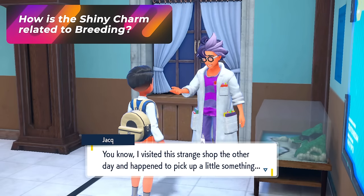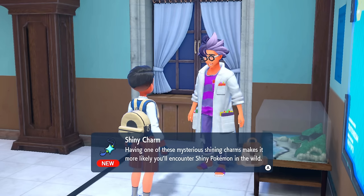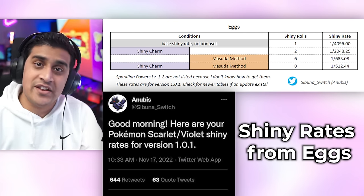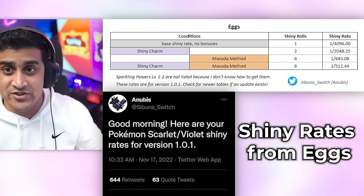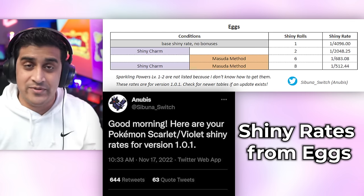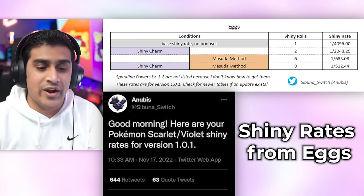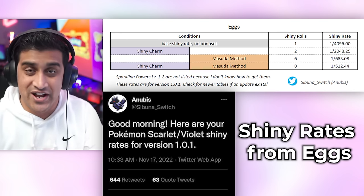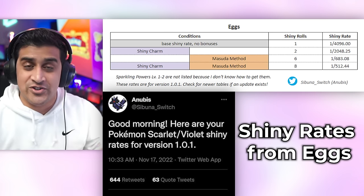Another big item for breeding is the Shiny Charm, obtained by collecting every single Pokemon in the game and showing your Pokedex to Jacq. The Shiny Charm boosts Shiny Pokemon hatching from eggs. The base Shiny rate is 1 in 4,096. With the Shiny Charm alone, that becomes 1 in 2,048. With the Masuda Method — breeding with a Pokemon from a foreign Nintendo Switch with a different language — you get 1 in 683 without the Shiny Charm. Ask a friend from a different region to trade you their Pokemon, especially a Ditto. If you combine the Shiny Charm plus the Masuda Method, you get a 1 in 512 chance of hatching a Shiny Pokemon.